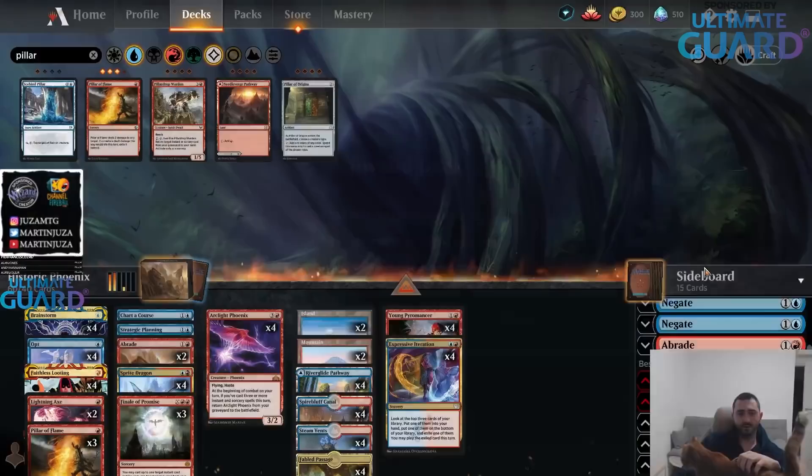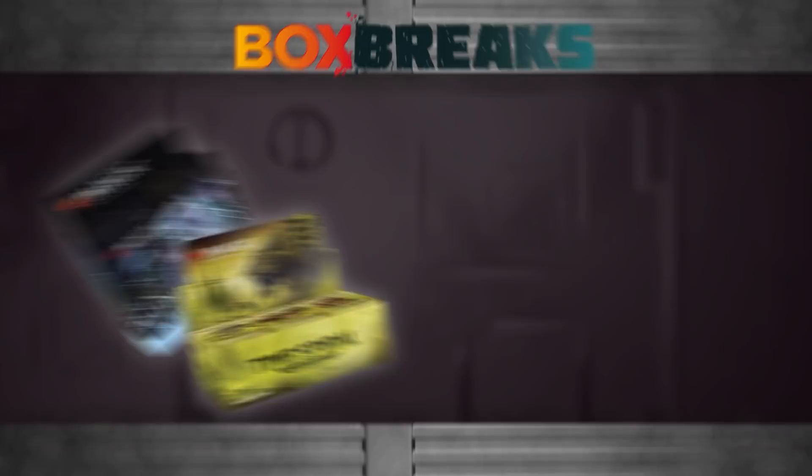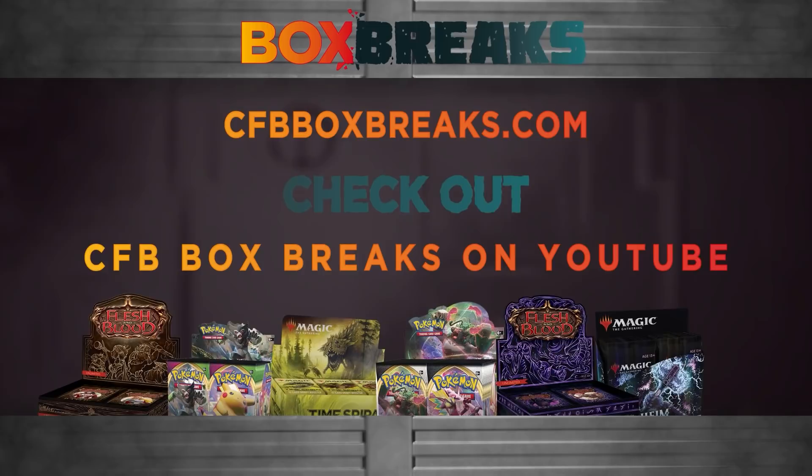Alright, the deck is crafted. I'll feed my cat and we can start playing in a little bit. Also, Channel Fireball is doing box breaks — a way to split a box with other collectors and get cards from games you love. Learn more at CFBboxbreaks.com or check out CFB Box Breaks on YouTube. Let's go.